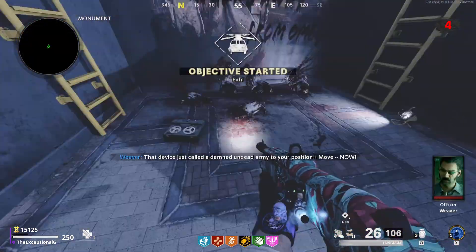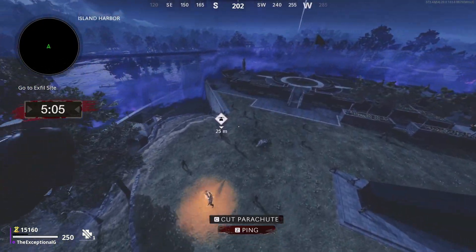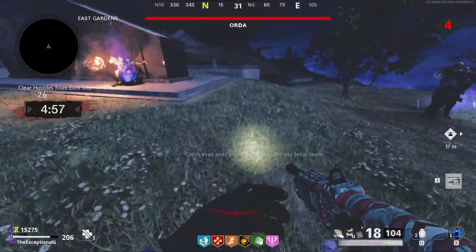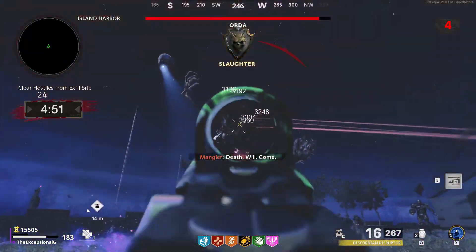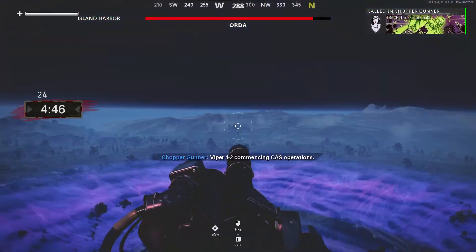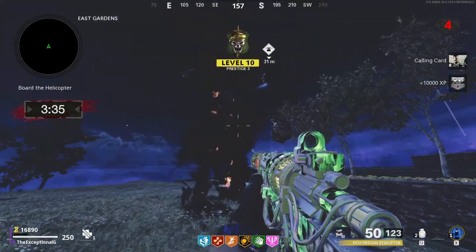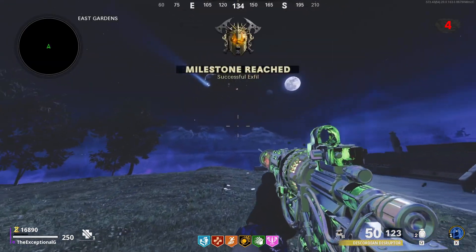Once you've listened to that, your final objective is going to start — and that is an exfil. The twist is that there's going to be an Order waiting for you and you're also going to be on a time limit. I used a chopper gunner and that was really useful for both the Order and the zombies. A minigun would also be pretty ideal. My advice is to focus fire on the Order first — get rid of that thing — and then deal with the zombies. Once the coast is clear, just board the helicopter and you have just beaten the second Outbreak easter egg in Cold War Zombies.